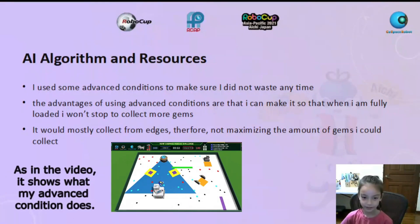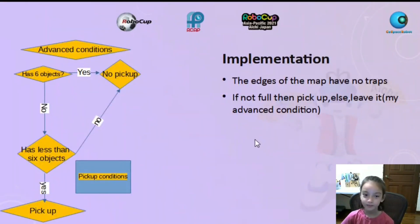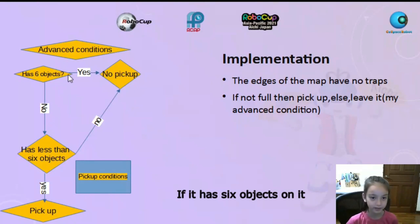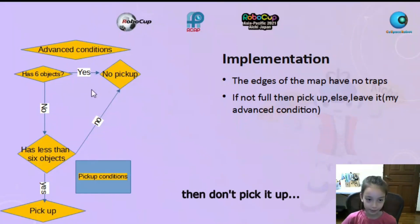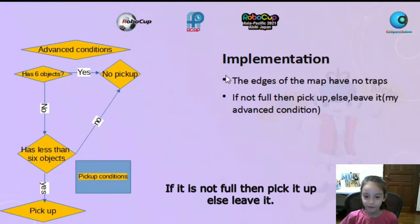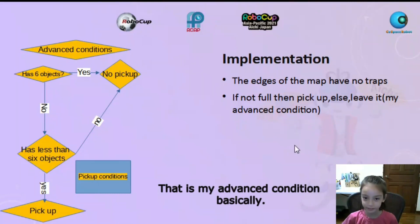As in the video, it shows you what my advanced condition does. The advanced conditions say that if it has 6 objects on it, then don't pick it up — then pick it up. The edges of the map have no traps, which is good. If it is not full, then pick it up, else leave it. That is my advanced condition, basically.